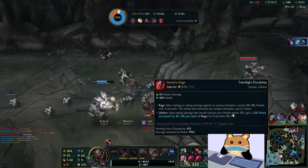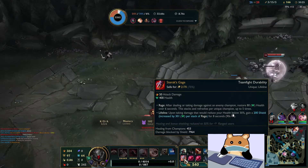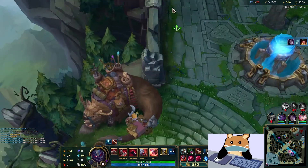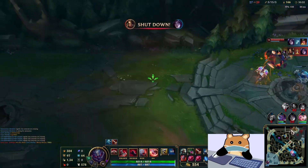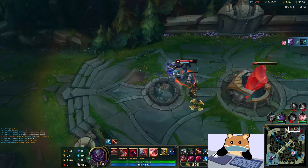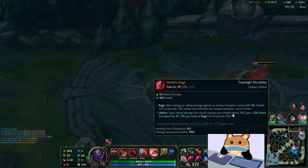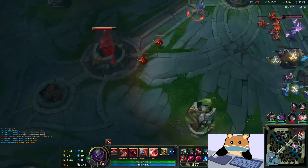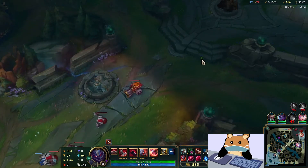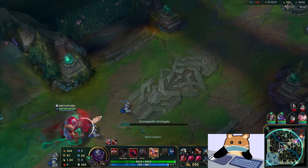Wait, this isn't like normal though. Lifeline - upon taking damage... I think this is working with my passive and it shouldn't be. That's why I got that extra big shield - I was like wait, how the hell did I get that shield? Because I got another one from the interaction. That's hilarious.